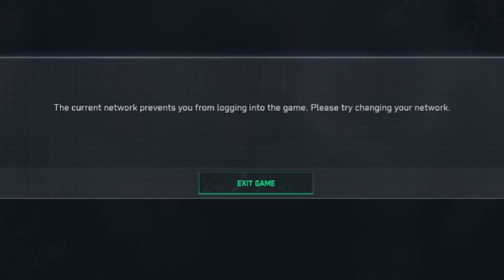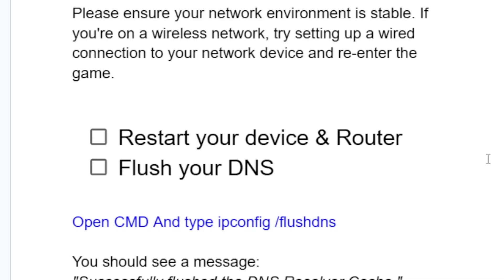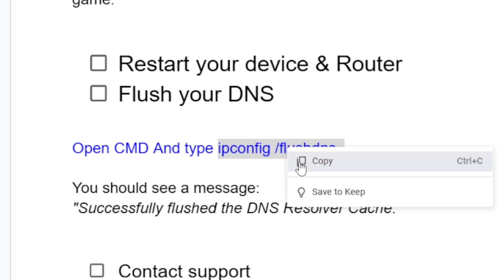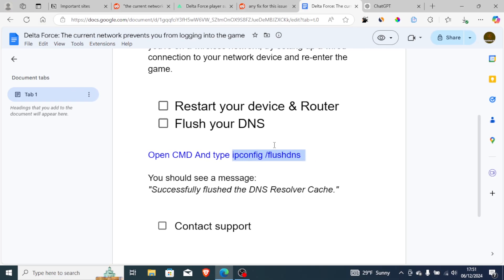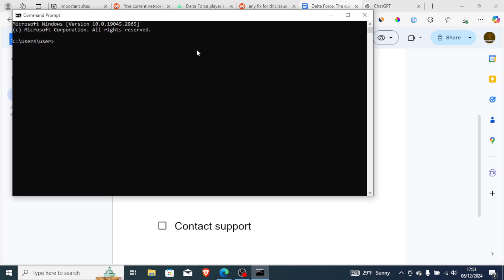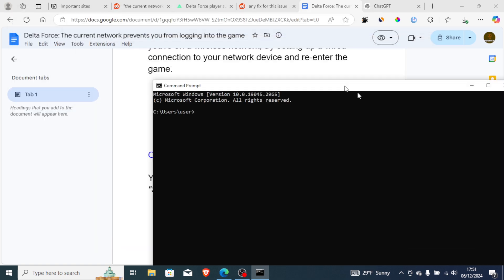If you're still facing the same error message, try flushing your DNS. This is very easy — open Command Prompt by typing 'cmd' in the search bar and pressing Enter. Then type the command: ipconfig /flushdns.